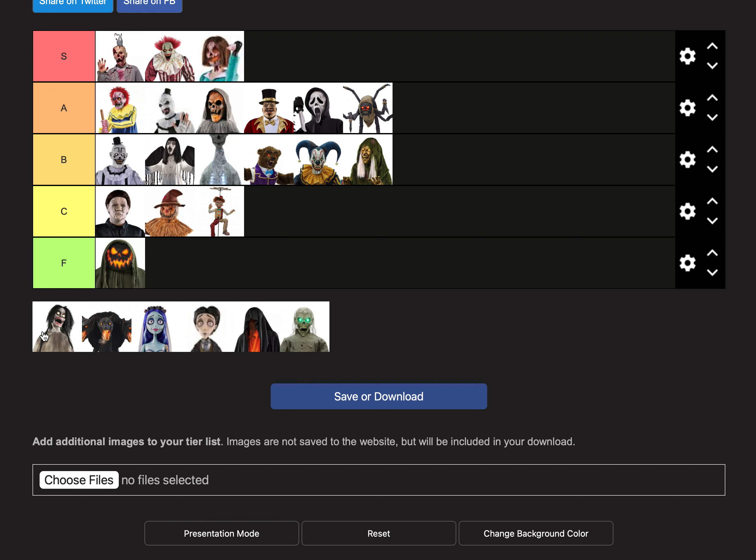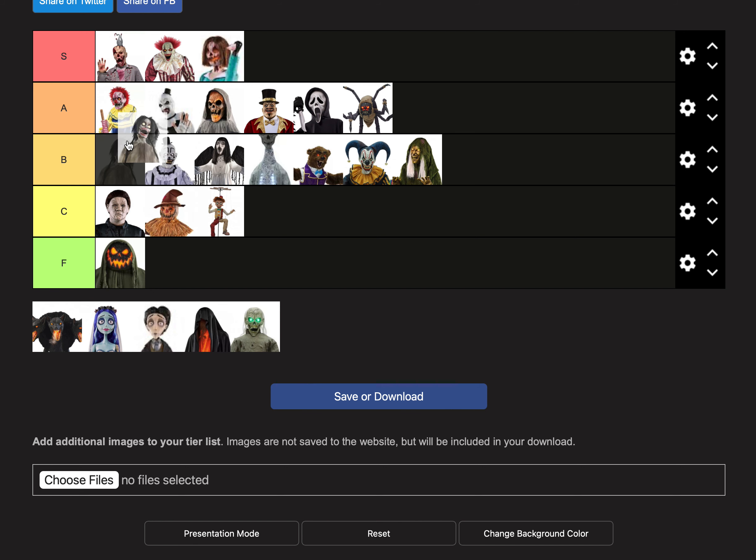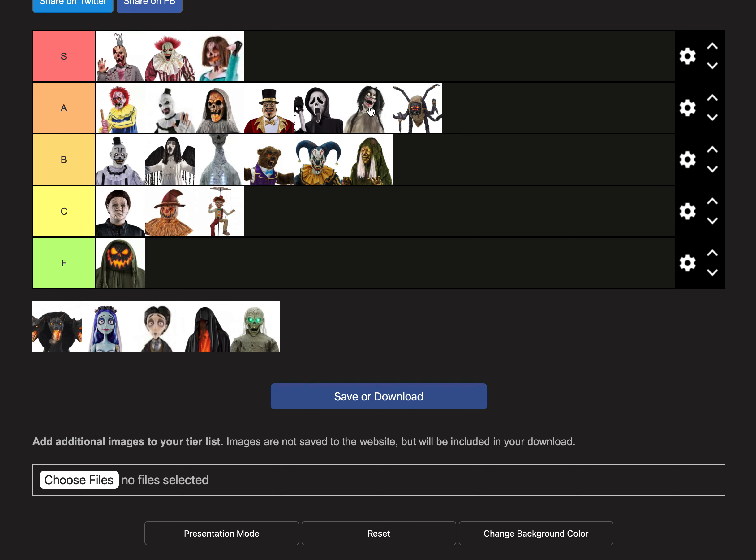Here we have the Twitching Banshee that returned this year. I'm going to put her in A tier because she's really cool — actually really creepy. I love her animation; it's all violent and creepy, and her face is really scary. She's just really cool. It's too bad she's online only because I would have liked to see her in person. Most returning props are online only nowadays for Spirit Halloween, which is too bad. I believe she was originally released in 2015, and now she's returned. Pretty cool.